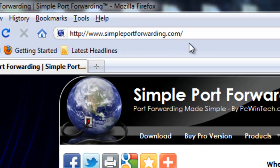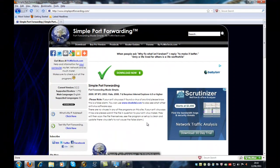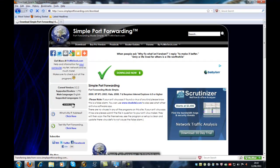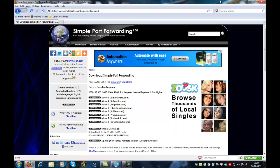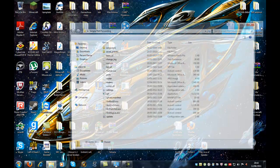Go to simpleportforwarding.com — this will be in the description — and this is to help you port forward ports. Click the little download thing on the left and then click any of these; I'll just click the direct download and you'll get a set of files. Go into the set of files.